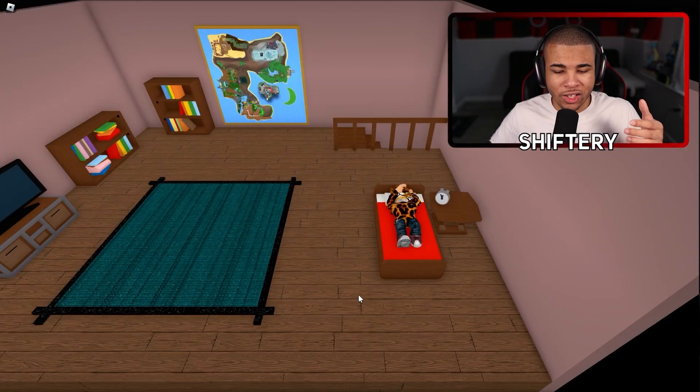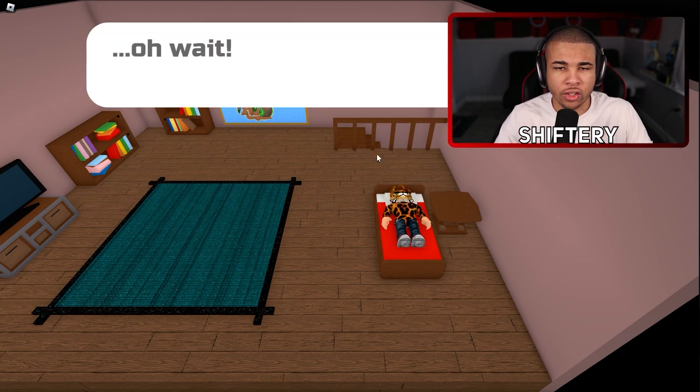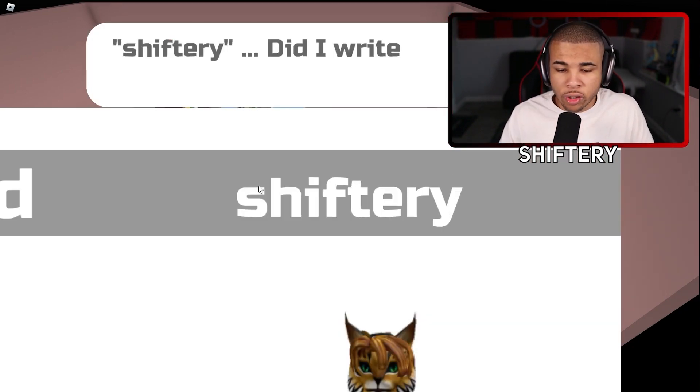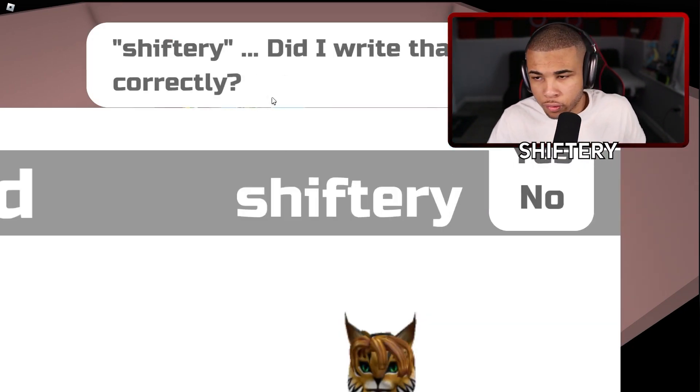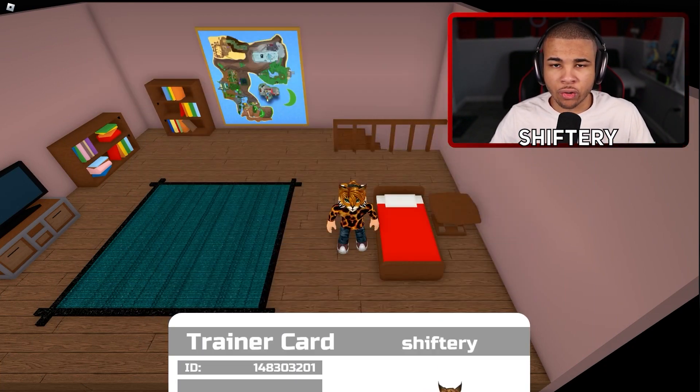As you can see, it's basically - we're going to throw our clock right here. This is actually pretty funny, honestly, even for Roblox. Now we're going to get to the part where we put in the name. I'm going to type Shiftry and press Enter to confirm. And once that is done, we're basically ready to get our journey started.